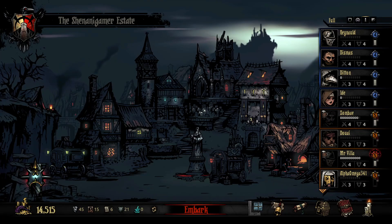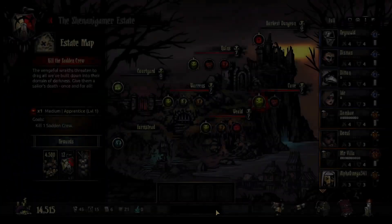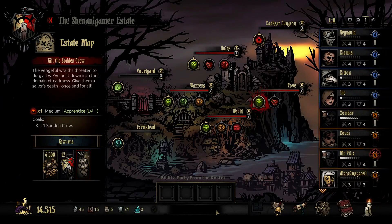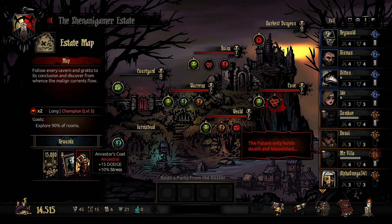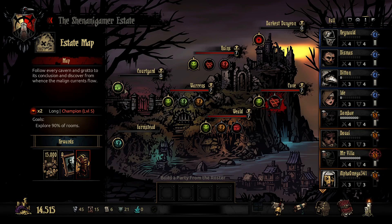Hello Shenanigamers, and welcome back to Darkest Dungeon. Last time we went into the cove on our first champion mission. And this time, that's a pretty good trinket — Ancestor's Coat: plus 15 dodge, plus 10% stress. Pretty decent trade-off there.